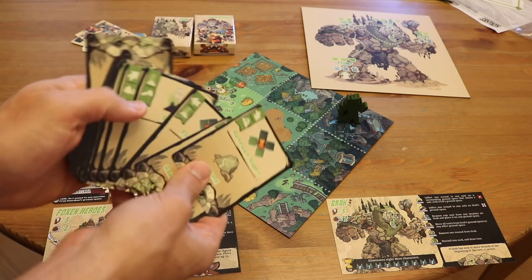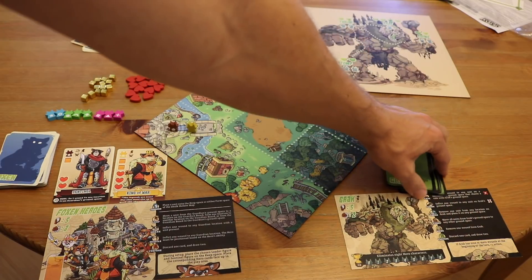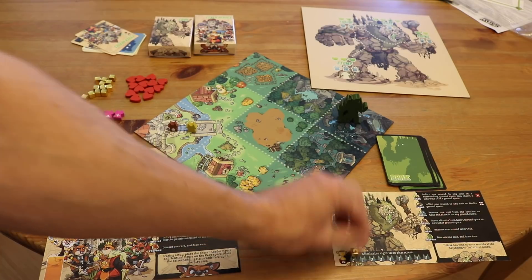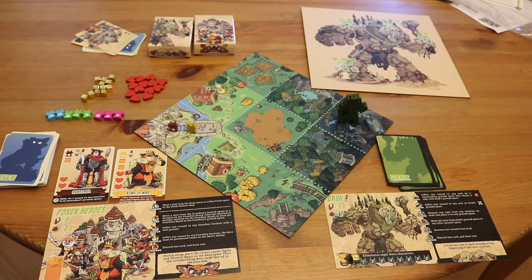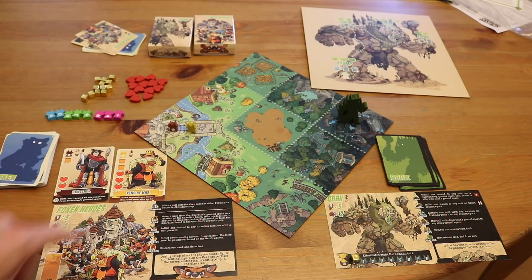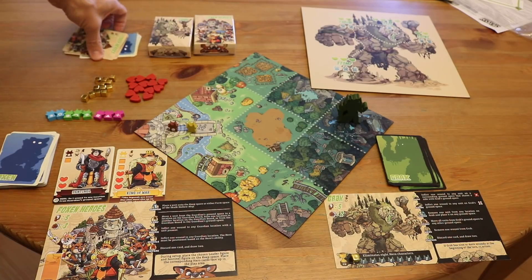Your hand gets shuffled as well. In the case of Grak, he has a win condition — we'll set that meter at zero. These are all Game Crafter prototypes, so everything will look better, sizing will be a little different, and the die-cut on the Grak board. This is your basic starting setup. On the fox side the only difference would be a different noble; on the creature side, a different guardian, a different deck, a different playmat.